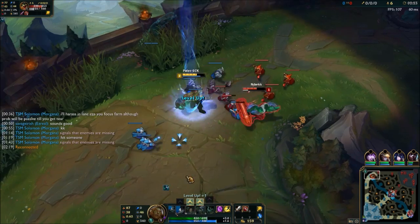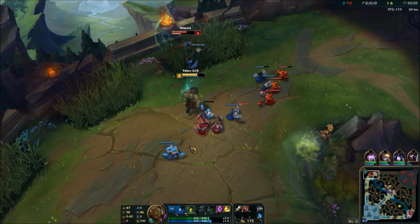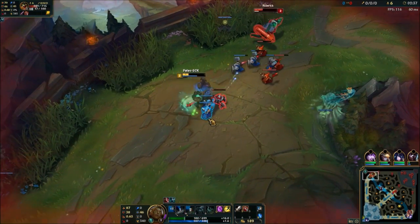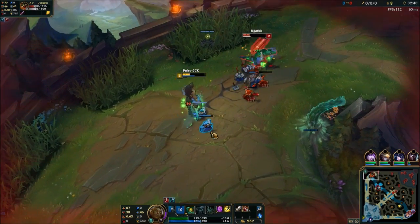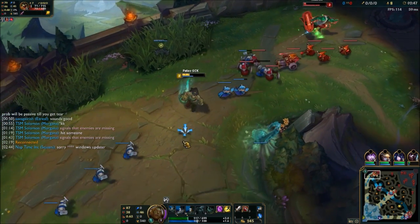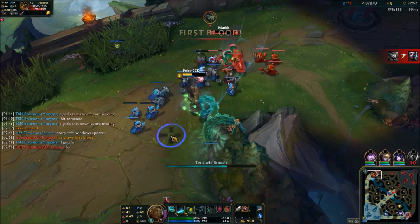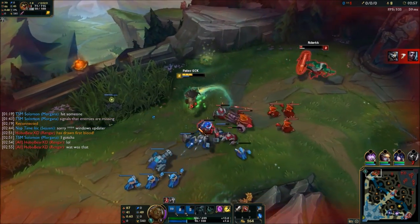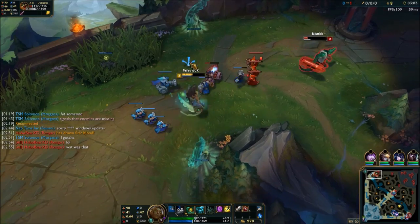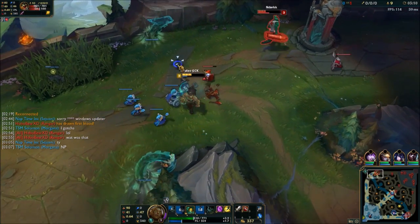What you really want to work up to is Black Cleaver — I like to build that first. I also like to get Ninja Tabi boots on her because they help block armor, blocking 10% of damage from basic attacks, which helps in your favor. I'll put a link in the description for what to build first. For my rune page, I mainly take a standard build: armor, magic resist, standard physical damage, and 4.5% attack speed so I can get a few more basic attacks off.